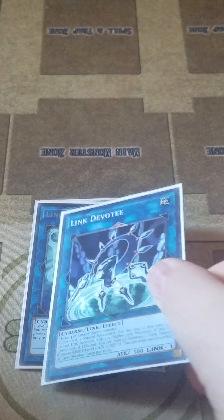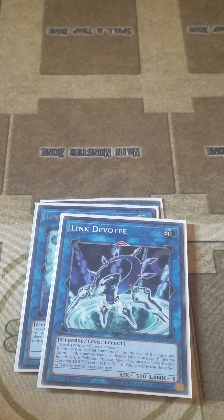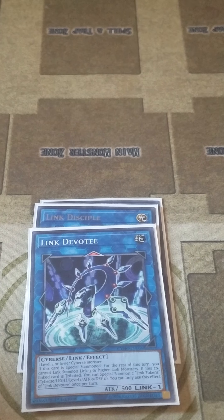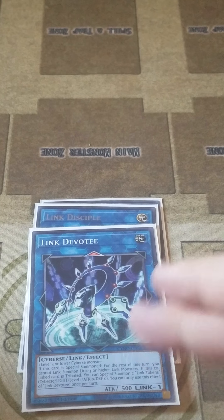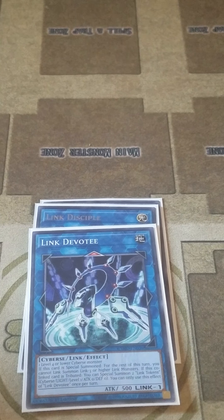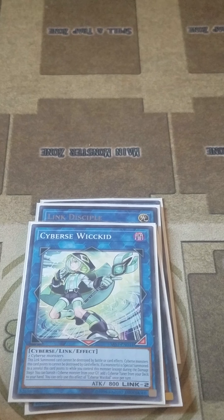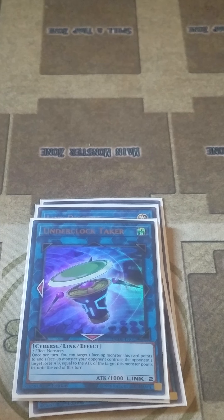Moving on to the extra deck, I play one copy of Link Krivo, which can only be summoned through the effect of another link. Then I play one copy of Link Disciple and Link Devotee. Disciple lets you tribute Devotee, and then Devotee gives you two tokens. You use one token and Disciple to summon Cyverse Wickedcore, and the other token to summon Link Krivo to trigger Wickedcore's effect of banishing a Cyberse from your graveyard to add a level four or lower Cyberse from your deck to your hand. So the point with this is — if Bouncer Lord is in your grave, you banish Bouncer Lord to use its effect to search, and then Bouncer Lord summons whatever you searched.